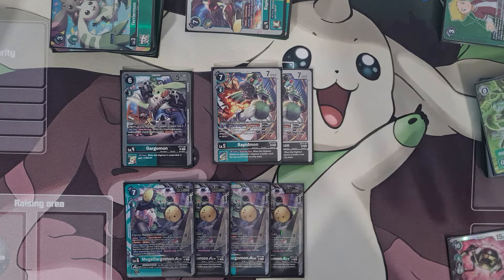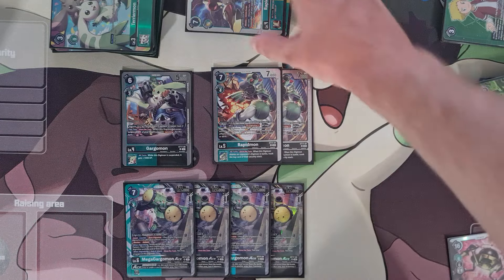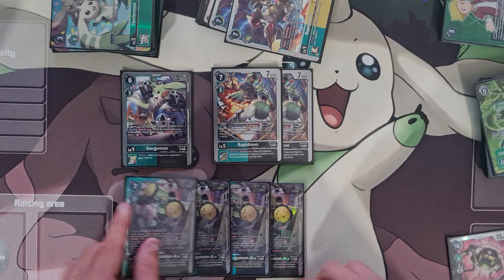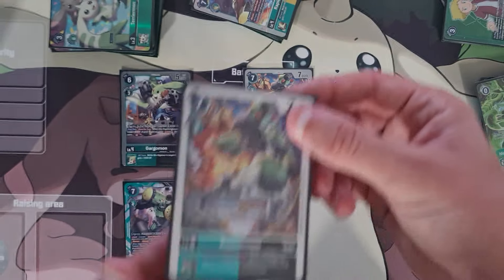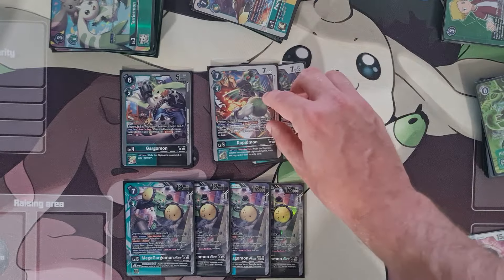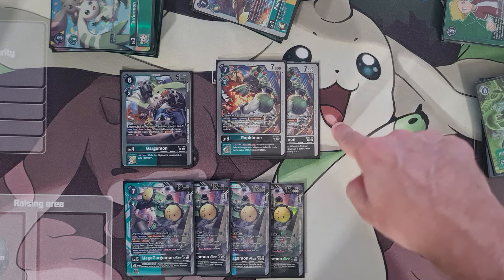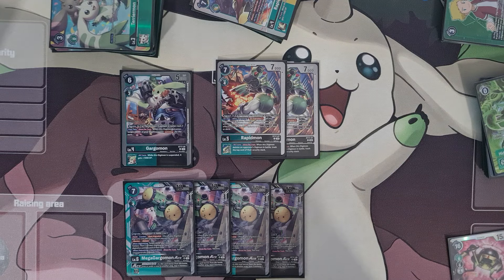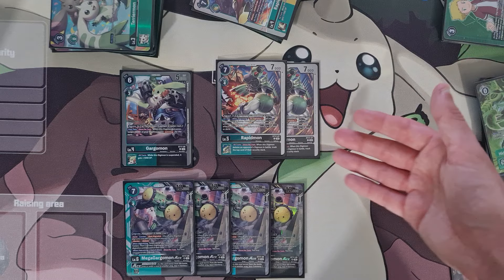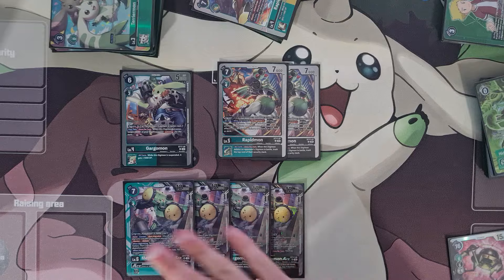Leomon is a super good deck into this — quite slept on. De-digivolve and DP reduction absolutely destroy Armor and absolutely destroy the concept of an Ace; de-digivolve on an Ace is like GG. The protection we have does not play around those. I think this Rapidmon becomes better with age when we get the Rapidmon X Antibody — it's so good to hard slam this and then go into Rapidmon X. I'm only playing two of them until then, because all our level fours are basically fives as well — they act like it too, they're so strong.